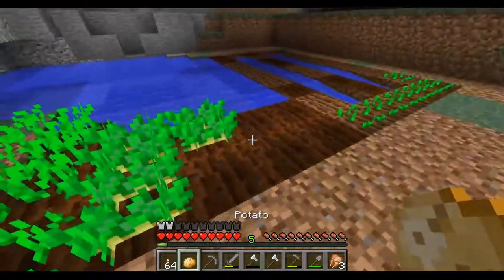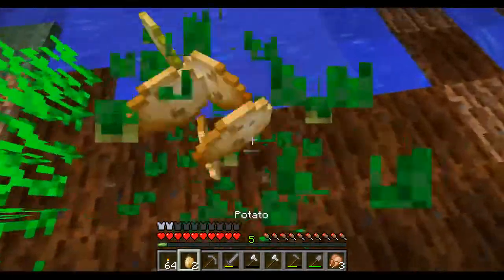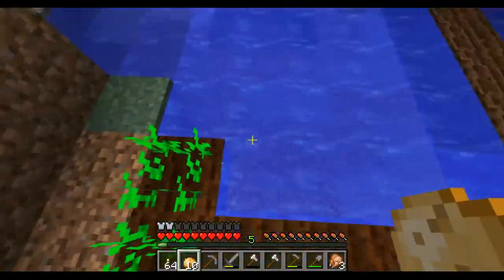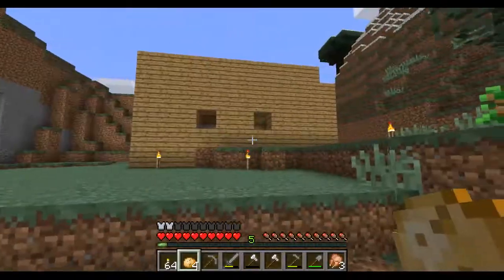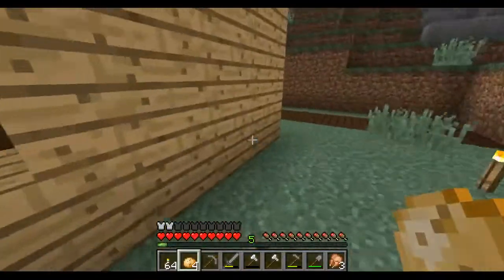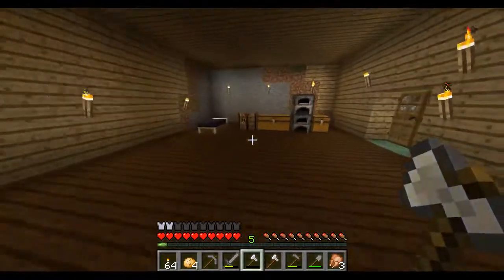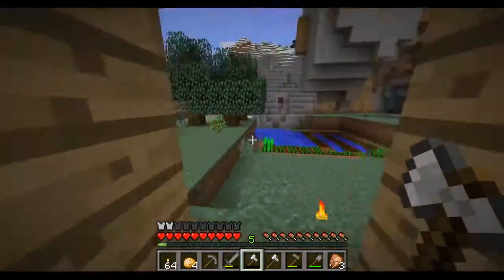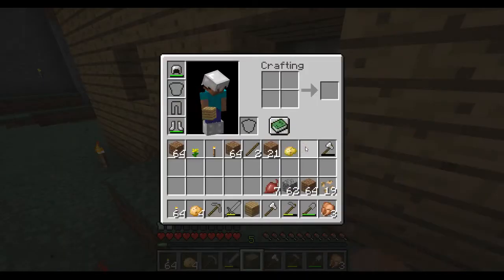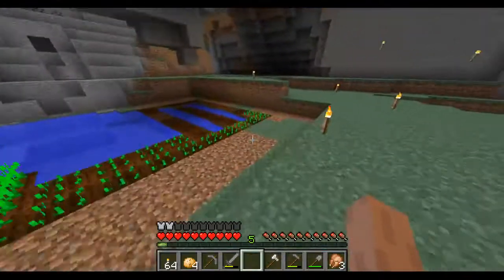We need carrots. These are actually done so we'll cut those down and replant them. Got a poisonous potato — cool, awesome. I thought I had more carrots but we don't have any more carrots, that's not good. Let me plant the beetroot. I'm not sure if it's actually good for you, but we're gonna try and plant it — might as well, right?